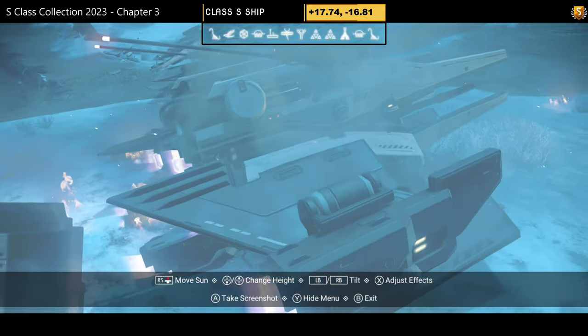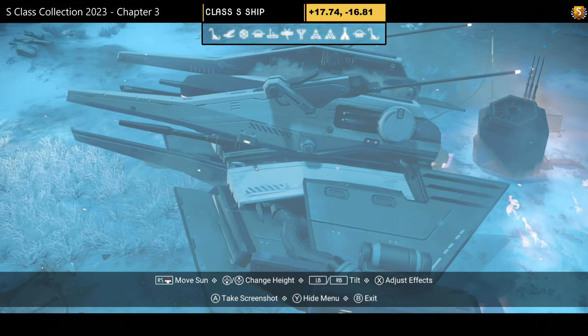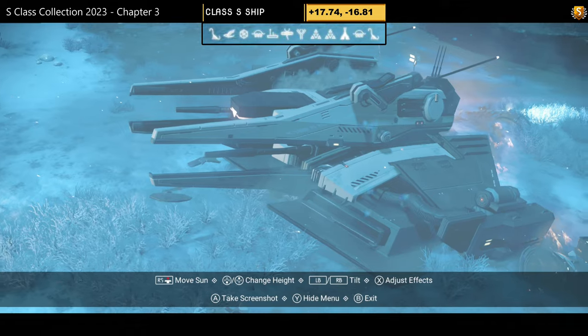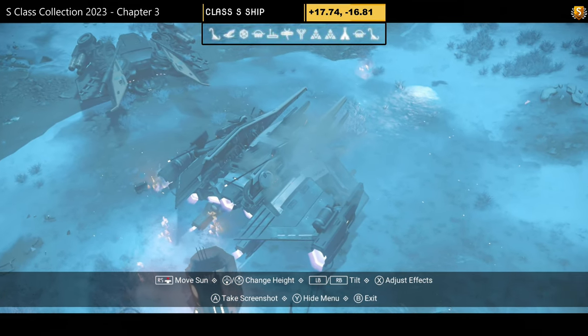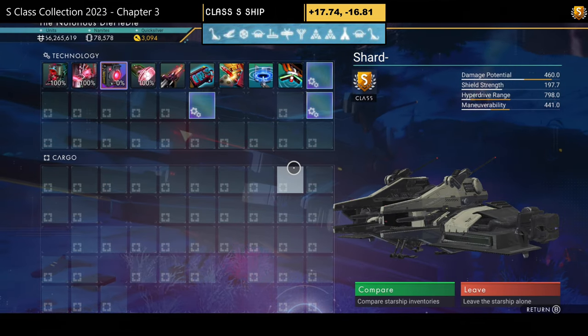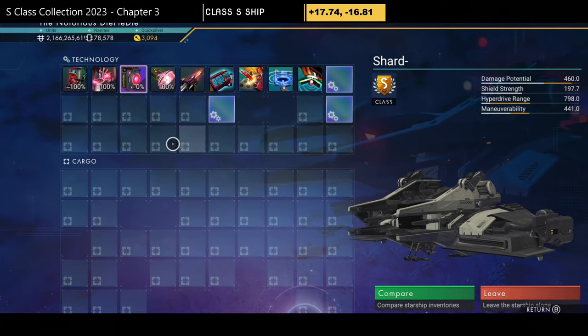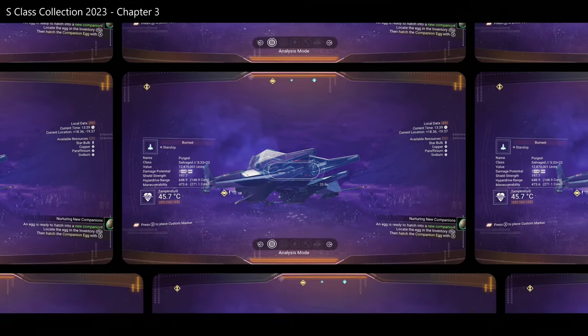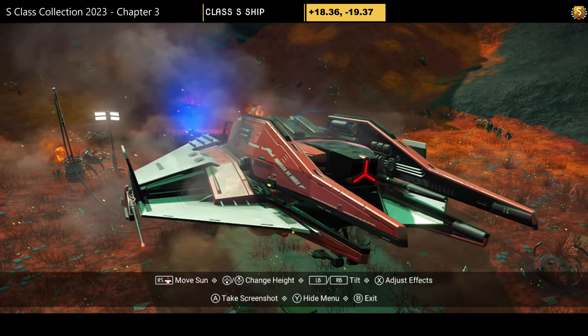S-class number twenty-four — a lovely off-white or off-yellow color scheme, hard to tell in the planet lighting, with beautiful side extensions, prongs, multiple layers of wings, rear wings, and extended thrusters. Supercharged slots: two on the right, one in the middle, one on the left. Not a bad looking ship.